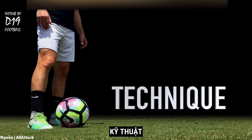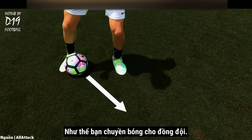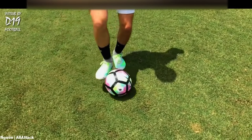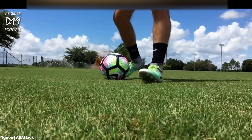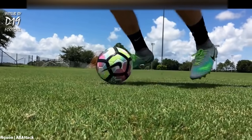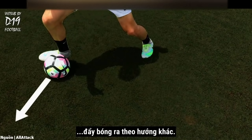Technique. Begin by using the inside of your foot to push the ball forward, as if to pass to a teammate. Then use the underside of your foot to drag the ball back where you started. Complete the skill by using the inside of your foot to push the ball out the other direction.